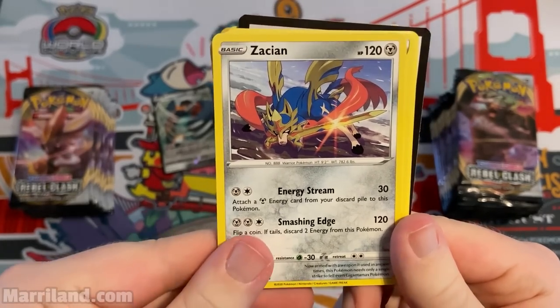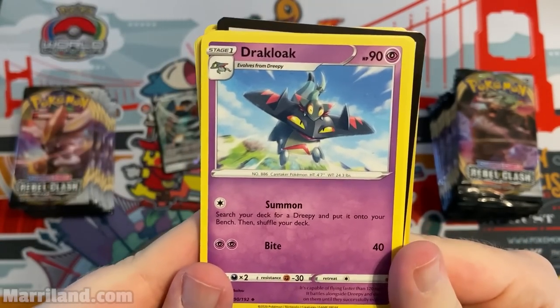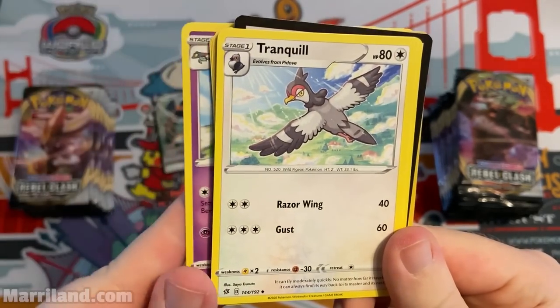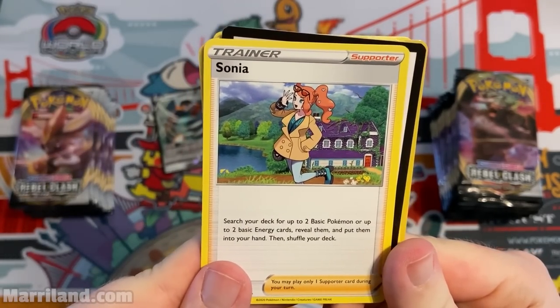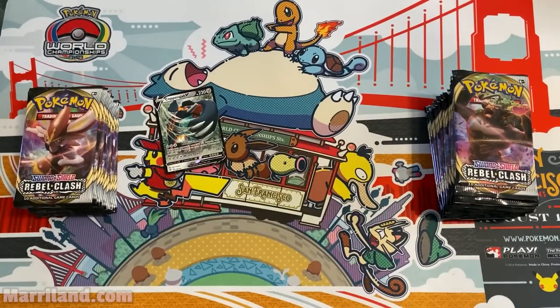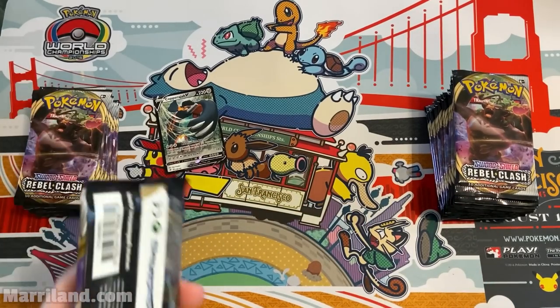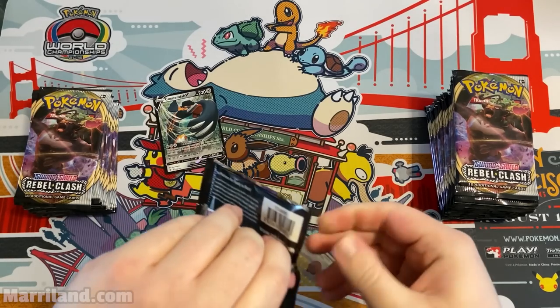Fire energy, Dark Cloak. Sonia — search your deck for up to two basic Pokemon or up to two basic energy cards, reveal them, put them into your hand, then shuffle your deck. Kind of nifty.